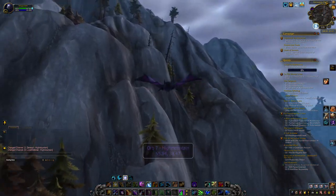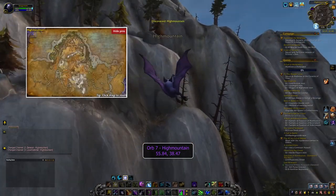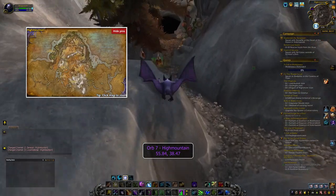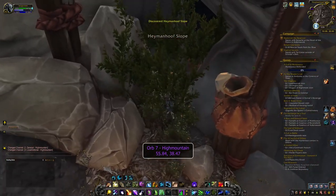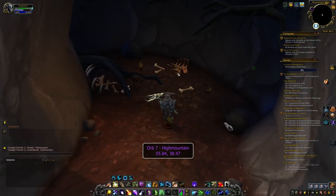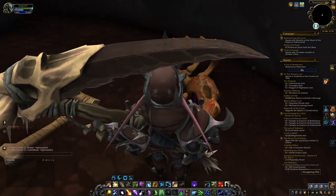Back on land, you find the seventh orb in Highmountain at the coordinates 55.84, 38.47, in a cave hidden behind some bushes. Don't make the mistake of going into the obvious cave right in front of you — you want the hidden entrance. Once you've found it, the orb is inside one of the skulls in piles of bones to the side.